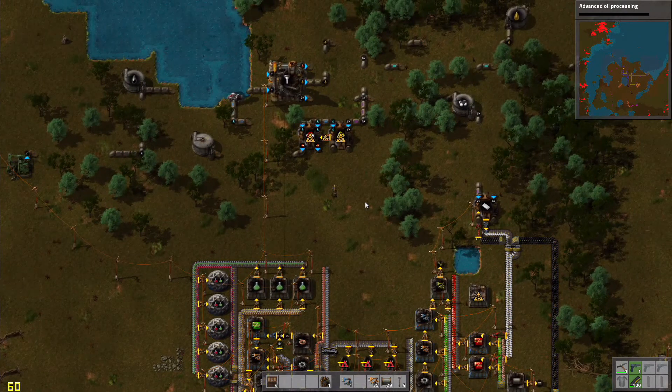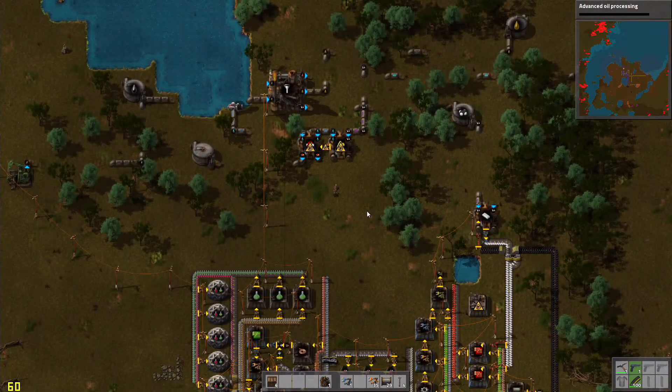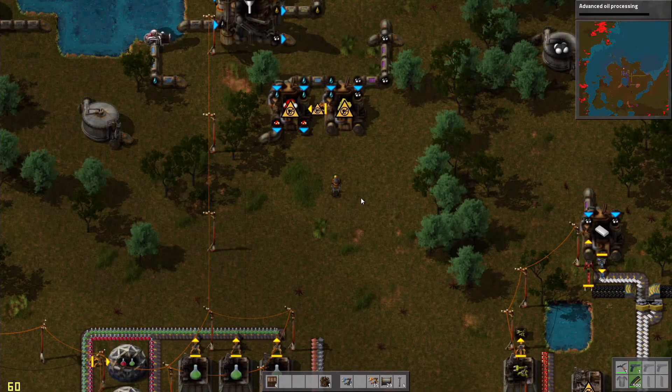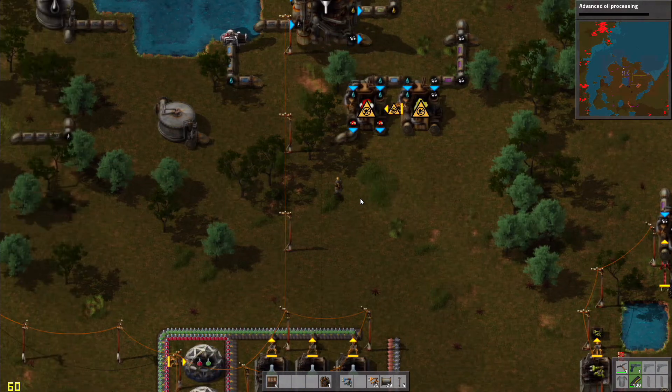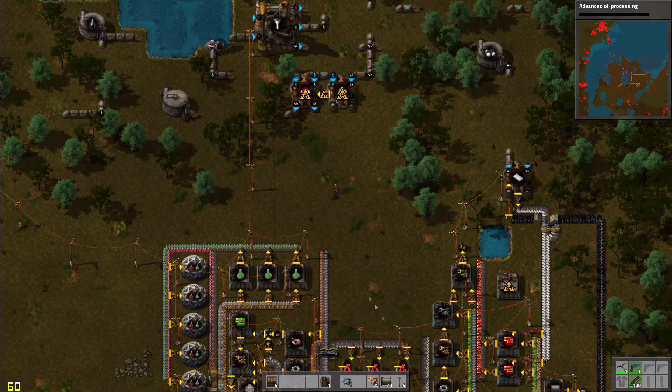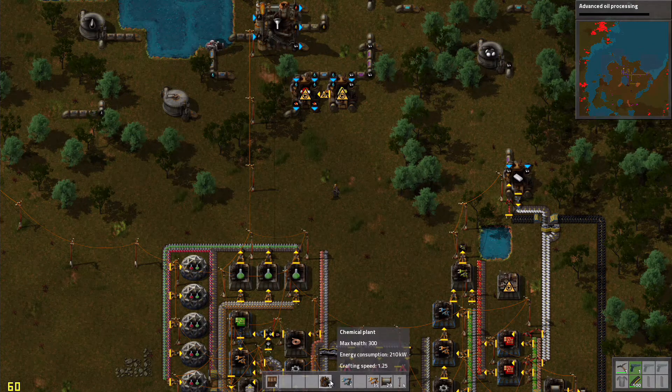Stay tuned for the next episode while I completely overhaul this because it doesn't work quite like I'd like it to. Anyway I'm going to just continue and pretend I didn't say that. So now I am going to want to have batteries produced — where do I actually want to produce them?